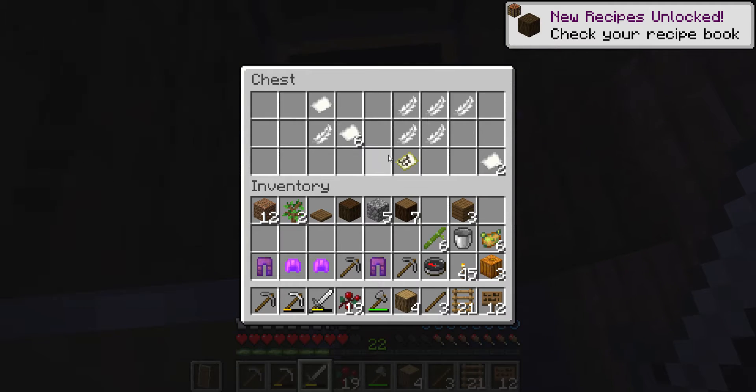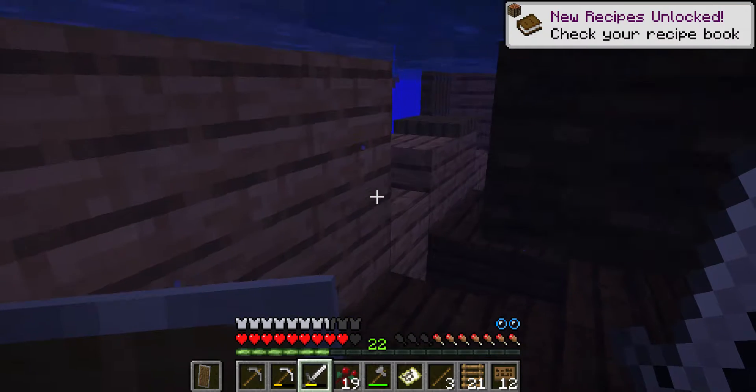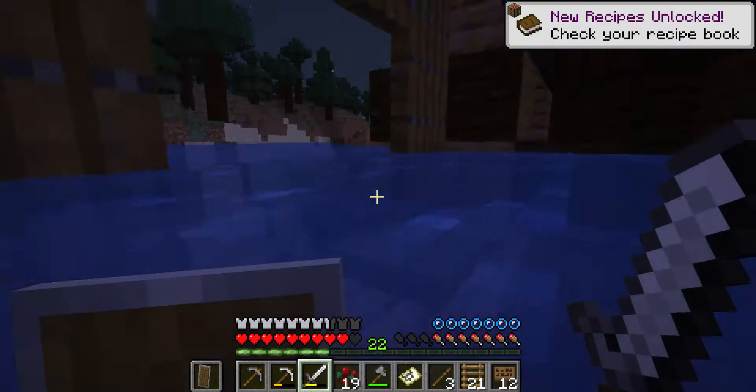What does this chest have in store for us? We've got lots of feathers — I know those are used for... a buried treasure map! Hold up, hold up. Let's go on my boat and see this.